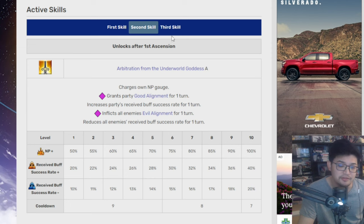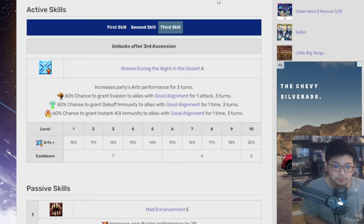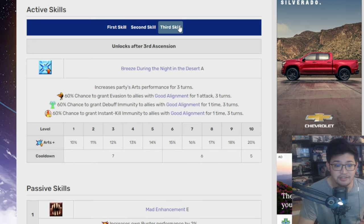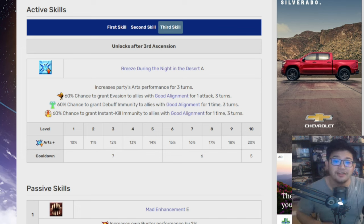She has both a debuffer and a buffer. Her third skill increases the party's Arts Performance for 3 turns — so not only does she give it to herself, but she also gives it to the party. That's a 50% Arts Buff total for her, so she can do a lot more damage with her NP. There's also a 60% chance to grant evasion to allies with good alignment for one attack over 3 turns, a chance to grant debuff immunity to good-aligned allies for one time over 3 turns, and a 60% chance to grant insta-kill immunity to good-aligned allies. The good alignment trait is required for party members to receive these buffs.